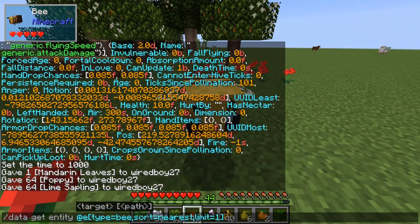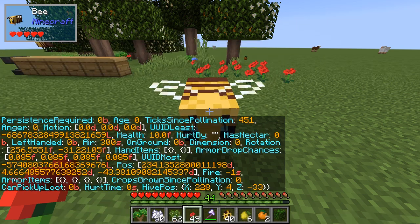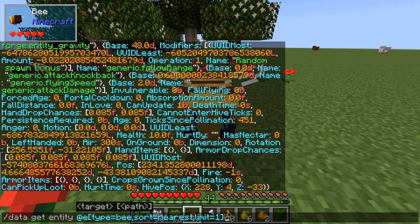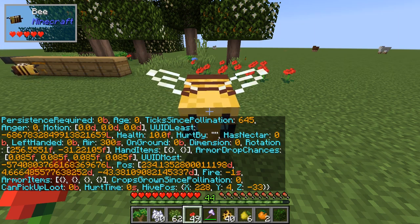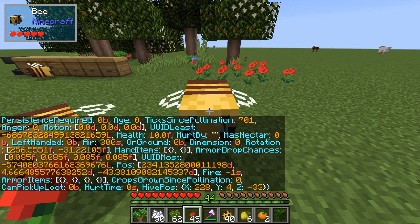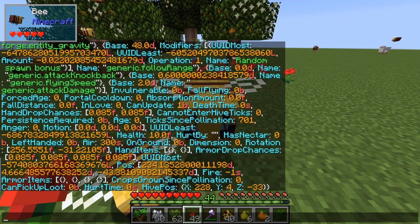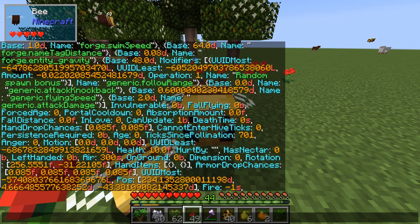So this has shown not pollinated for 451 ticks. If I run it again — 645 — so yeah, this is only looking at one bee. It just gives you a lot of stuff for just the one bee.